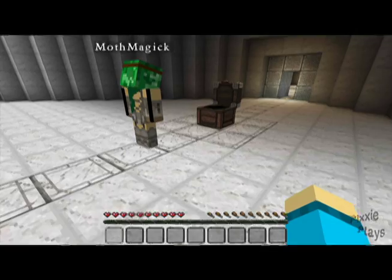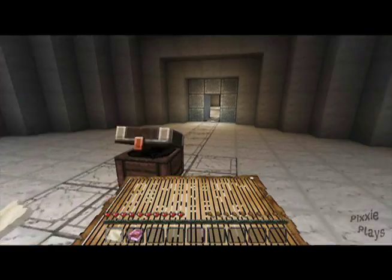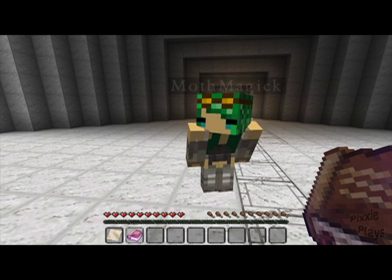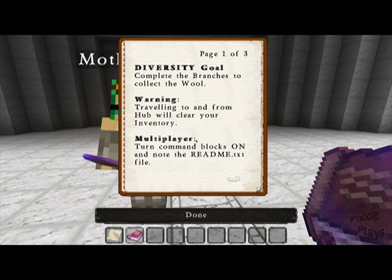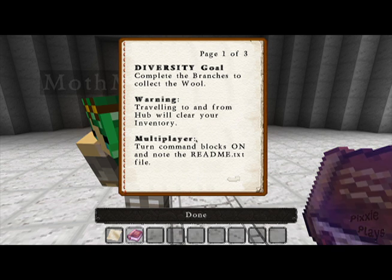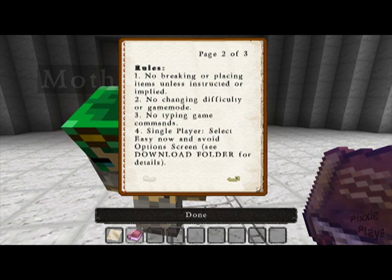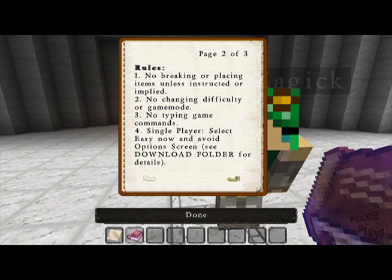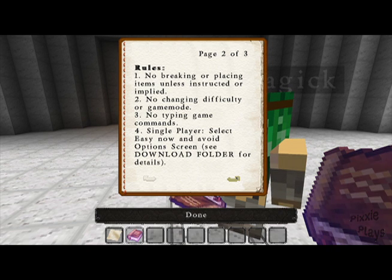We have map number six — welcome to Diversity. This one's called Diversity Welcome. Goals: complete the branches to collect the wool. Warning: traveling to and from the hub will clear your inventory. Multiplayer: turn command blocks on. No breaking or placing items unless instructed, no changing difficulty or game mode.